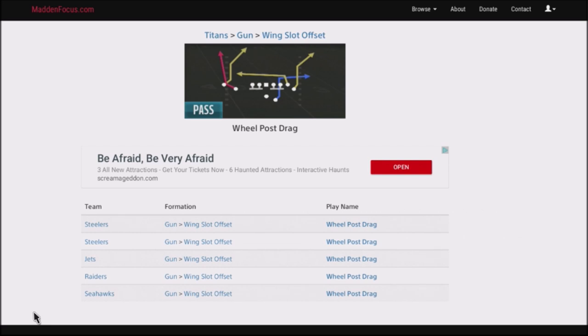We're going to be talking about a play that I ran in previous Maddens — I think last year or the year before — and this play is by far one of the best stock plays out there. You can attack your opponent with a mesh concept in the middle and it's got a nice post route where you can hit them for a good 30 yards or more. You run it stock, no adjustments needed. You can find this out of the Titans playbook, and also the Steelers, Jets, Raiders, and Seahawks.